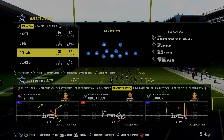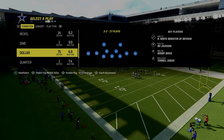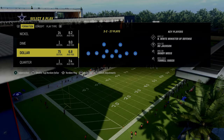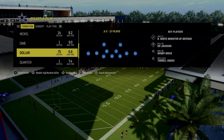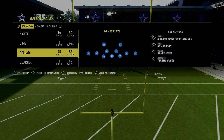In Madden 24, one of the new formations added was Bunch Strong Nasty. This is in the Colts playbook, and I think this is one of the more difficult formations in the game to properly defend. So in this video, we're going to be giving you a mini guide to defending this formation. We first need to start with understanding the strengths and weaknesses of Bunch Strong Nasty, specifically in the Colts playbook.